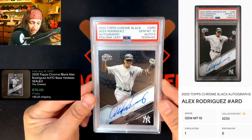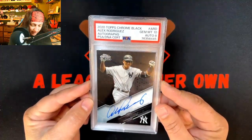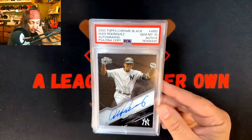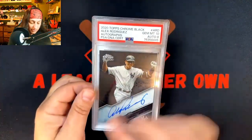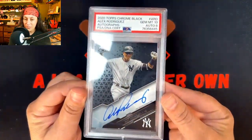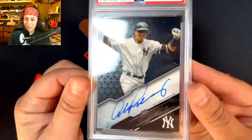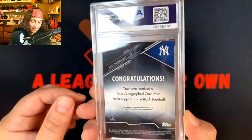Gem Mint 10 on the card, and then the Auto got an 8. We were trying to figure out — I don't really know how they do the whole Auto thing. I don't know if it's because it's streaky or if he went off the edge where you Auto. What do you guys think? How come you think this got an 8? Sick card though.